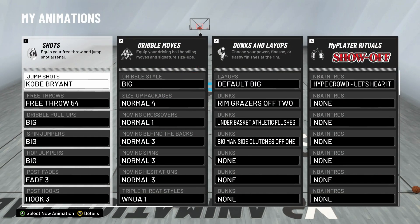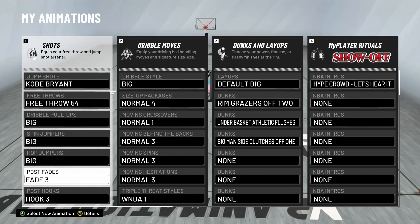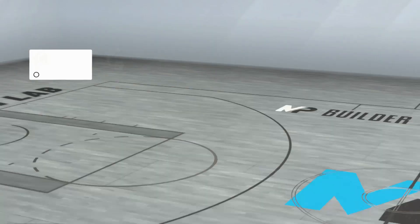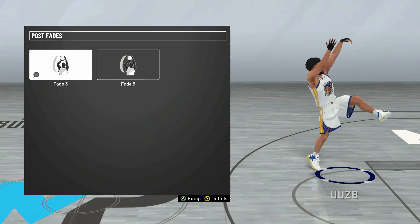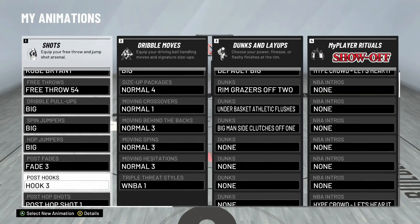First, we're just going to go to my animations. I have been using these animations since day one of the launch and they have not sold me yet. My jump shot is Kobe Bryant — I made a jump shot video on that if you want to go watch it. And then I got Post Fade 3 on. This is the same fade from last year, it's a super good fade and it's super easy to time. You just want to have on Quick Draw.